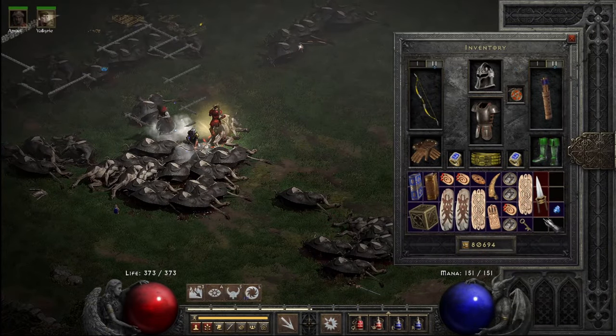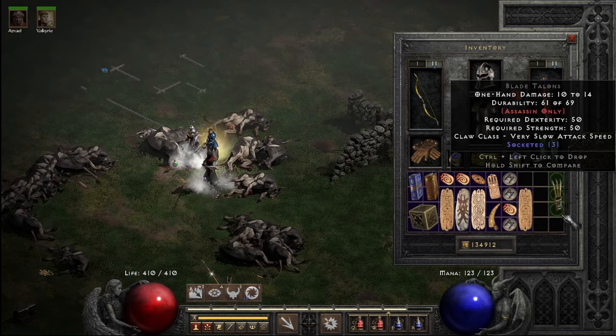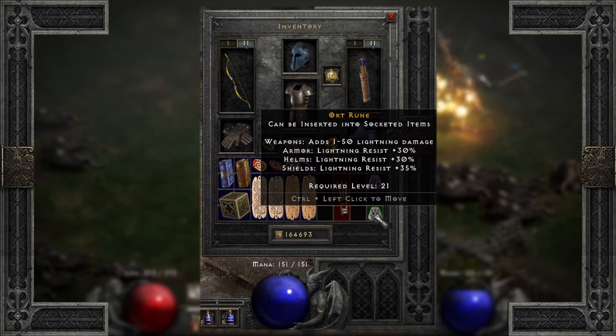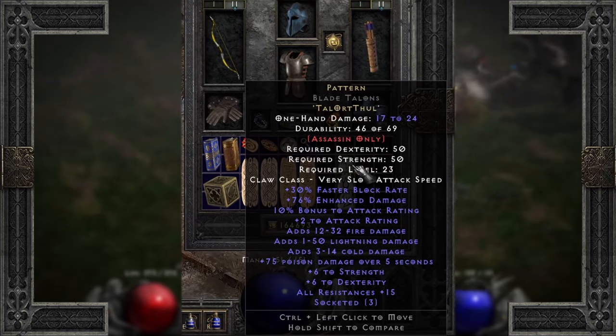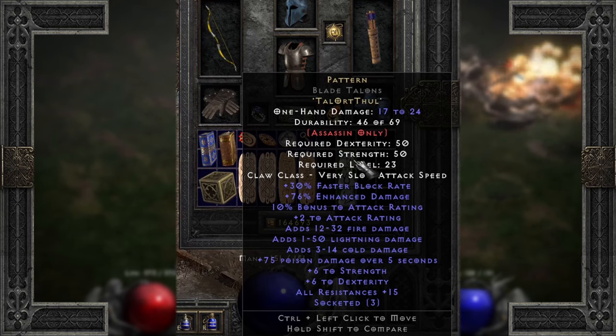Assassins should also be looking for three socket claws for Pattern. The Katar types are bountiful with all different shapes and sizes. Pattern is great, as it includes faster block, great elemental damage, a bit to strength and dexterity, and all res 15. The enhanced damage is a bit on the lower side, so keep that in mind.